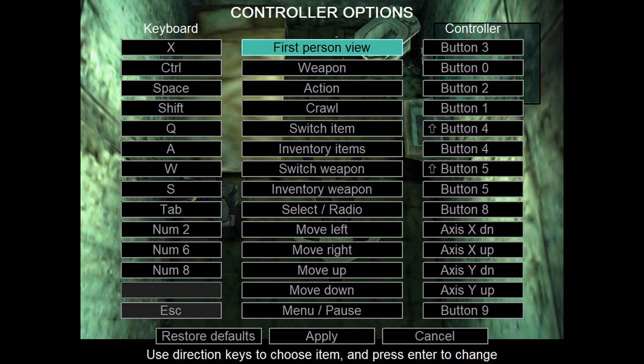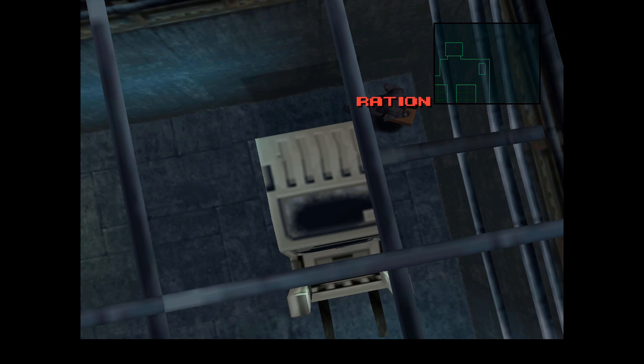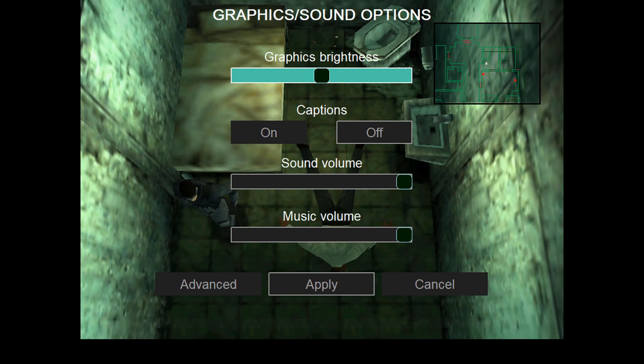The default controls for XInput are also really weird and the game references PlayStation bindings that don't even exist, like when you get a codec call and the game tells you to press select, so you press select, but nothing happens. Instead you have to click down on the left thumbstick. It's very bizarre, but at least you can remap most of it.